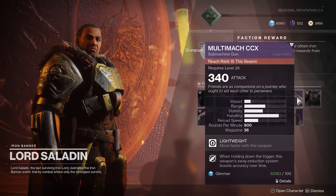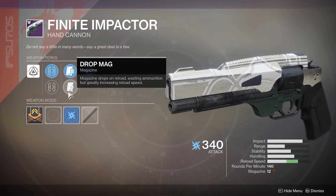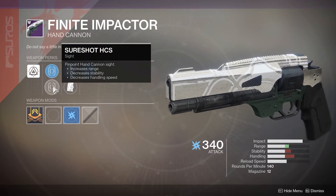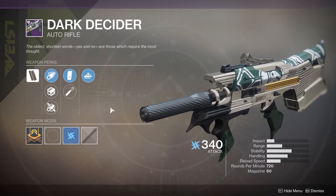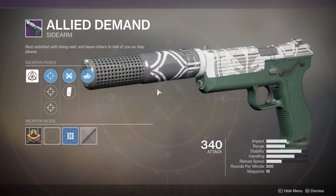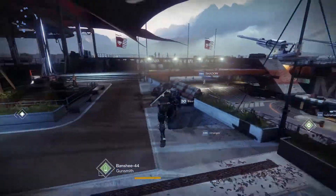I want to know how you guys feel about these weapons — let me know in the comments. It's going to be 15 upgrades. The energy hand cannon can be okay; it's got Drop Mag which helps dramatically on reload speed, and Snapshot for faster aiming, but not crazy good perks. The Dark Decider is not bad — it's got High Cal and Auto Loading, rapid fire of course. As for the sidearm kinetic, they need to give up on the sidearms — I hate to say it, but most of them are just not for me.